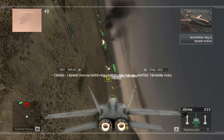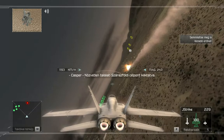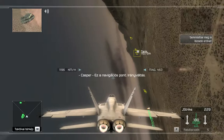Rebel convoy bearing 242, range 60 miles. You're clear to engage. We have a tally on the convoy, engaging now. Launch confirmed. Multiple ground targets destroyed. Outstanding. Direct hit. Ground target neutralized.